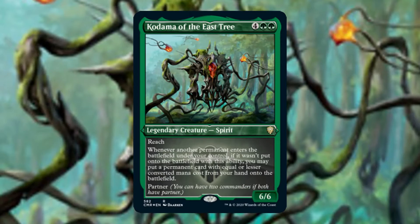On this Commander Quick Take, we're going to go over Kodama of the East Tree. It is a 6/6 spirit for 4 green green. Has reach. Whenever another permanent enters the battlefield under your control, if it wasn't put there with this ability, you may put a permanent card with equal or lesser converted mana cost from your hand onto the battlefield. And it has partner — meaning you can have two commanders if both have partner.